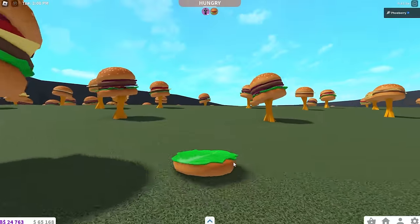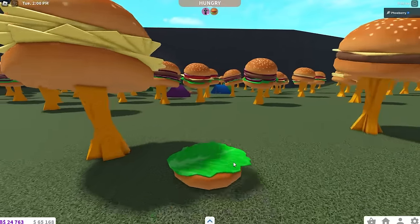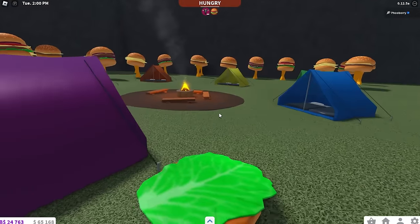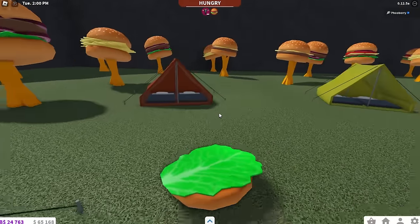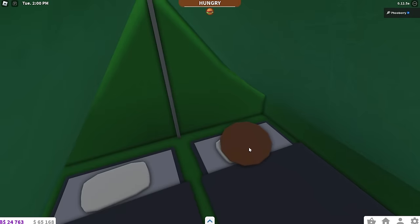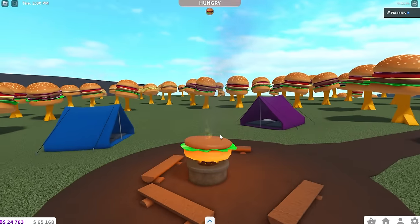Hey family! How you guys? Hi auntie, hi uncle, hey cousins. The patty should be in one of these tents. Oh look I can cook myself as well - look there we go, beautiful barbecue. Alright where are you? You should be sleeping in one of these. Aha - hey look it. Get up from your nap. Oh my gosh there we go - now I'm half a burger. Beautiful.